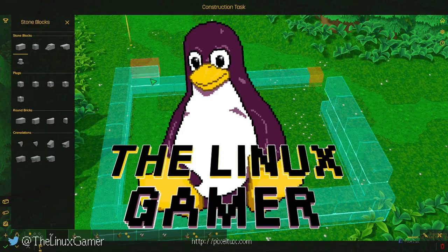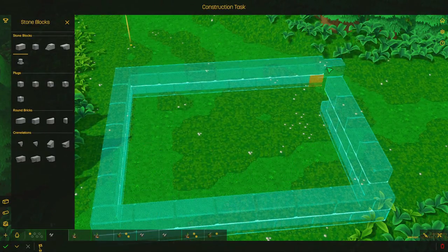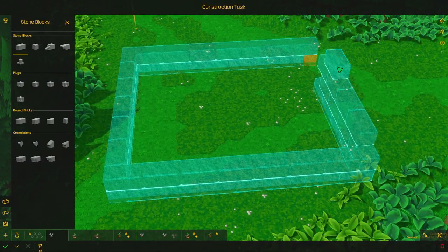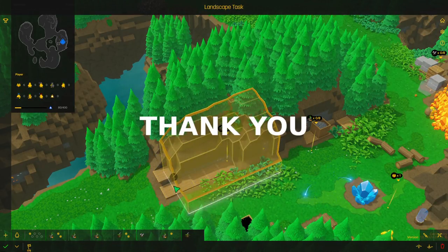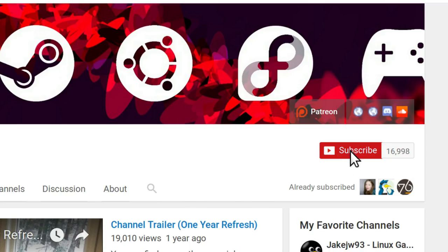Hey everybody, I'm Gartner, the Linux gamer, and I just played Castle Story. It's a real-time strategy game developed and published by SourPod Studio. Castle Story was released for Linux August 17th, 2017. I bought this game with the help of my incredible patrons — thanks, guys, you make this possible. If you like the work that I do, you can help out by pledging a contribution over on Patreon, or you can hit that subscribe button.